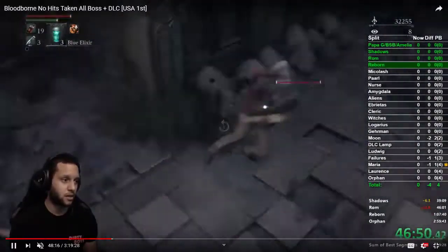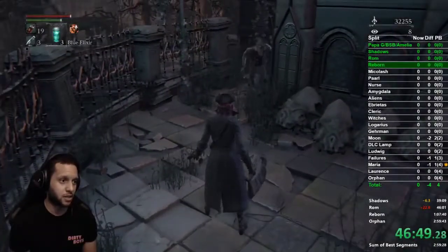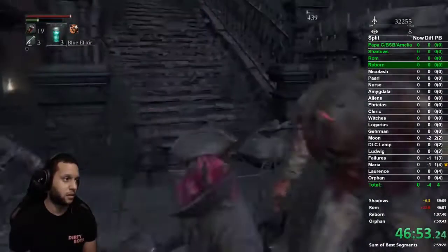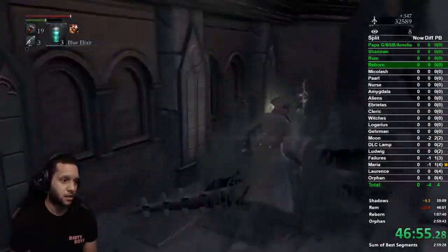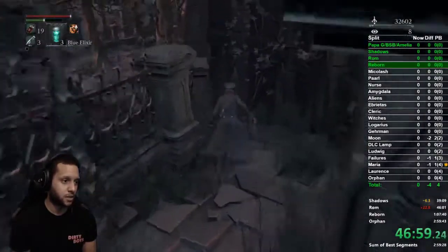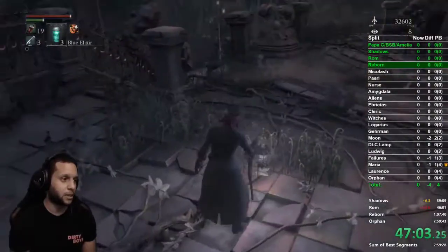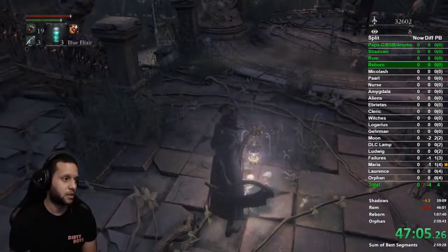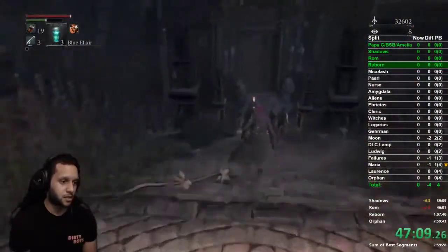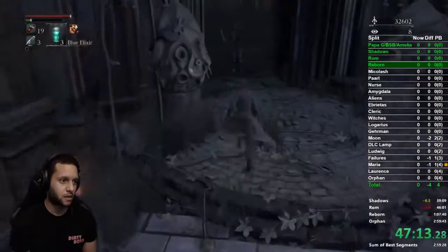Once we go down, lock on to this guy and just have him do an attack, then dodge right past him. He dies in two hits. We go right beside the stairs, grab this cold blood, and head down. For this part you need to grab the lamp and go — there's no wait time. These guys will start pathing down the stairs and can start throwing stuff at you.